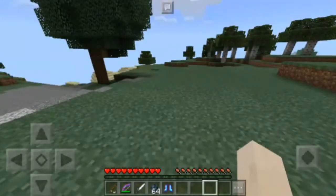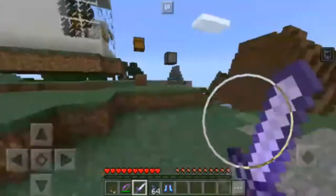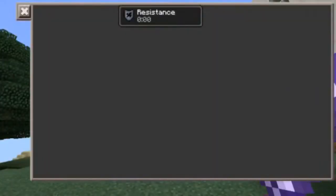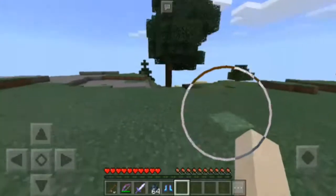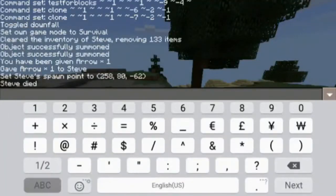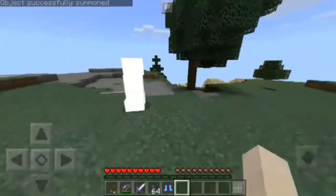The next is the Paladin Sword. What it does is it gives me resistance, and you can kill enemies. Let's summon a random entity in here — slash summon creeper.